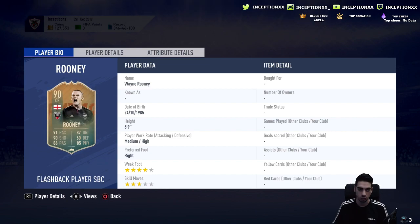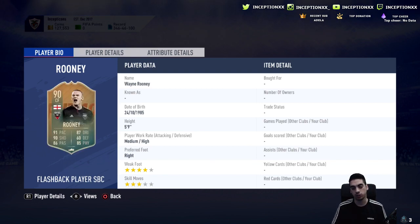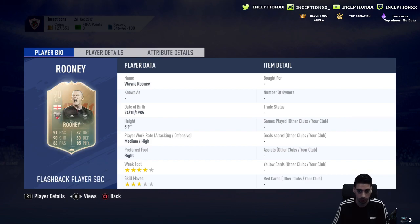300-something K for this card is not something people should complain about — it is an endgame card with basically Team of the Year stats. I would complain if the nationality was bad, but it's English. There are a lot of English players you can use in this game — Flashback Sturridge for example. A lot of English cards can link up with him easily, so that shouldn't be a huge problem.